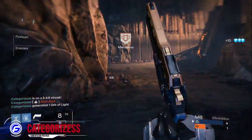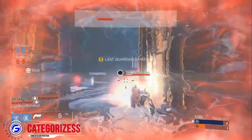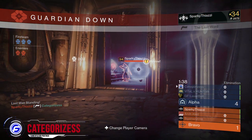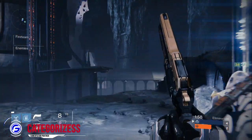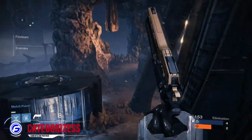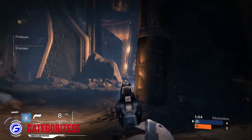So to recap: use Thorn if you want to sit back, use Last Word if you want to push up close. That was a failed shoulder charge — it sucked, but it failed. Use Last Word, use shotgun, and use them to your advantage as you've seen during this gameplay. Use it and have fun — destroy Cauldron, because Cauldron is a very bad map, I hate Cauldron so much.